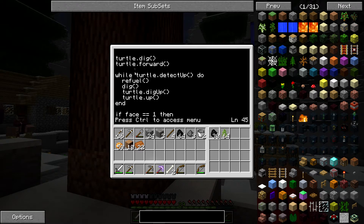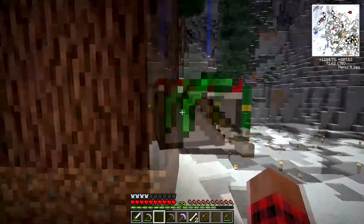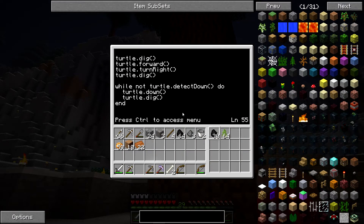He'll dig, move forward, and then as long as he detects a block above him, he'll refuel, run the dig function that clears that level, dig up and then go up. So when he reaches the top, if he's facing to the right, he'll turn back forward, then dig out the block ahead of him, move forward, turn right, and dig that block. Then as long as he doesn't detect something below him, he will move down and dig the block ahead of him. So he'll chop his way down, and then he'll replant at the end. So what he'll do is chop that block, move forward, chop that block, then the next block, and do that all the way up. And when he's coming back down, he'll get those ones. So let's see him do that — log.